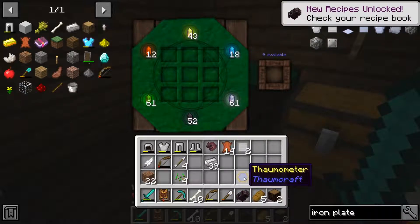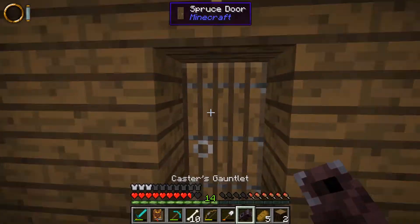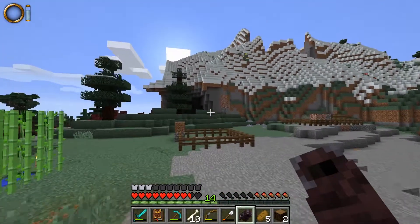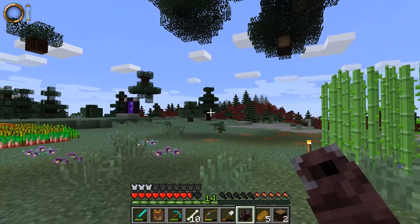Caster's Gauntlet. That's pretty cool. I wonder what it does. It's like the Infinity Gauntlet. I can half the population of all the mobs in the game with just one snap.